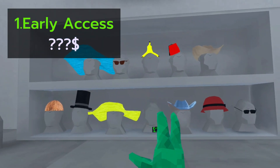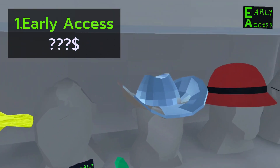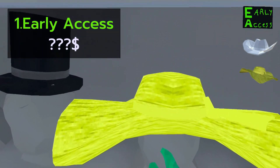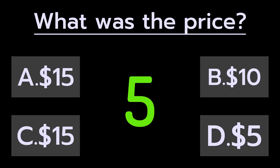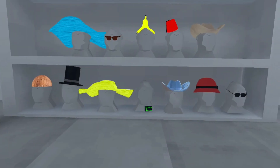This came with three exclusive cosmetics: the Early Access Badge, the Chrome Cowboy Hat, and the Sunny Sun Hat. Can you remember the original price of this bundle? It came in at just $10.